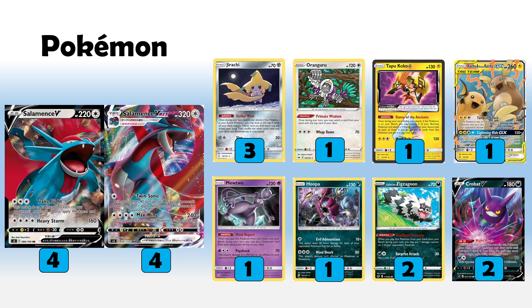That Max Wing attack is very dangerous — 240 is a really solid number. With Giant Bomb, you can see quite obviously that number is going to be great. Putting a Giant Bomb on this, hitting something for 240 like an Eternatus, is going to be perfect numbers, and that's the same for pretty much every VMAX. So Giant Bombs are going to be a really critical tech card for the VMAX matchups.